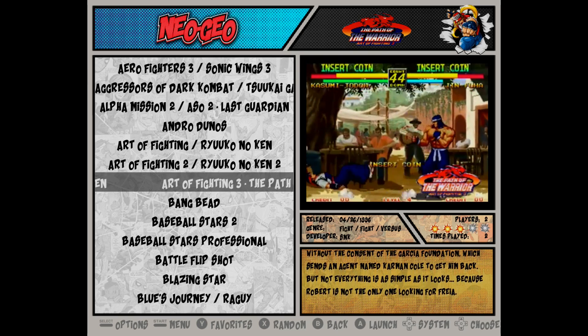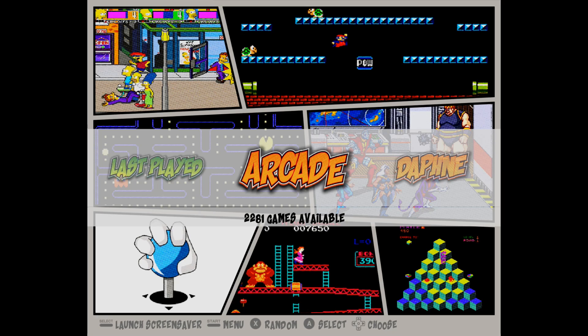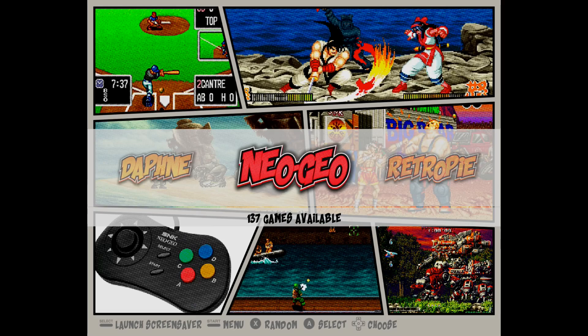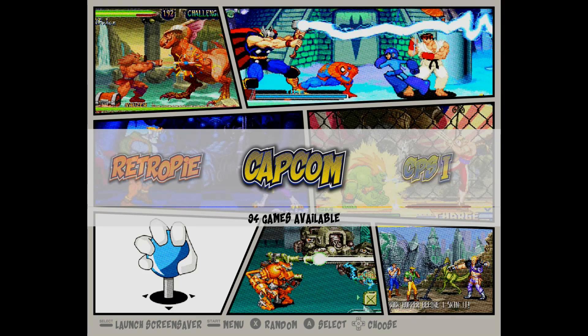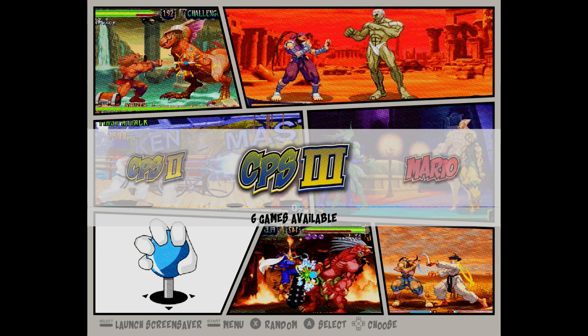This does have video snaps for almost every single game on the image. Here's a brief synopsis of some of the systems we have: first on the list is Arcade, after that our Daphne system, then Neo Geo, then our Capcom section — CPS1, CPS2, CPS3.